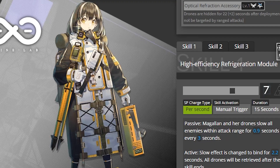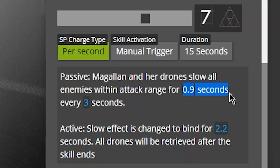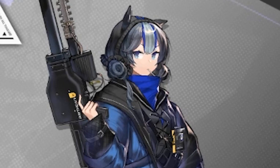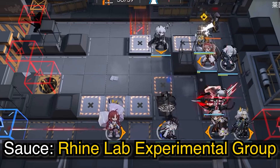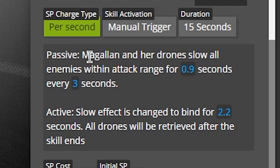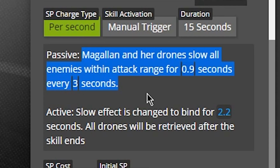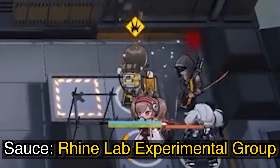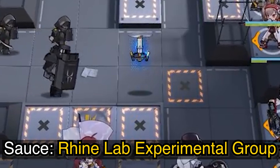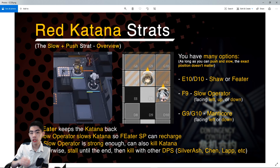Very strangely, Magalan using skill 1 level 7 is able to slow for 0.9 seconds, while actual Slow Supporters like Angelina, Istina, Glaucus, Earth Spirit, and Orchid only slow for 0.8. Some of you might think you need to deploy Magalan's drone, but this is not the case. Read her passive carefully — Magalan and her drones slow all enemies within attack range for 0.9 seconds every 3 seconds, meaning Magalan herself also slows enemies. You do not need to deploy a single drone, though you can if you're also using her for the Gas Mask strategy.